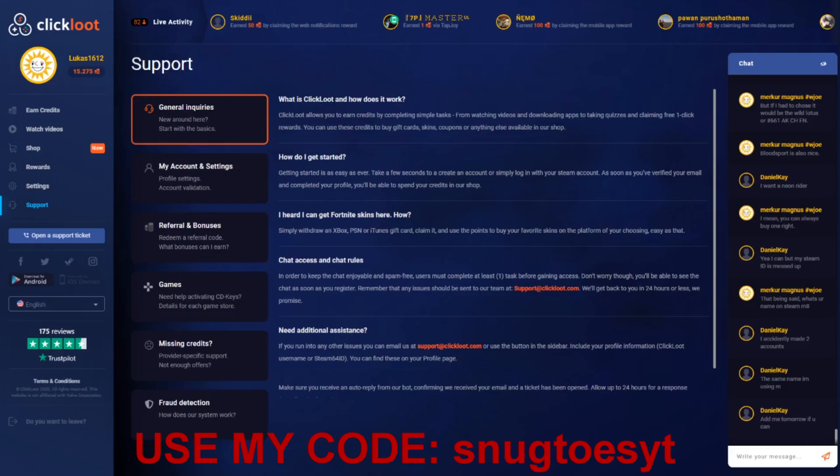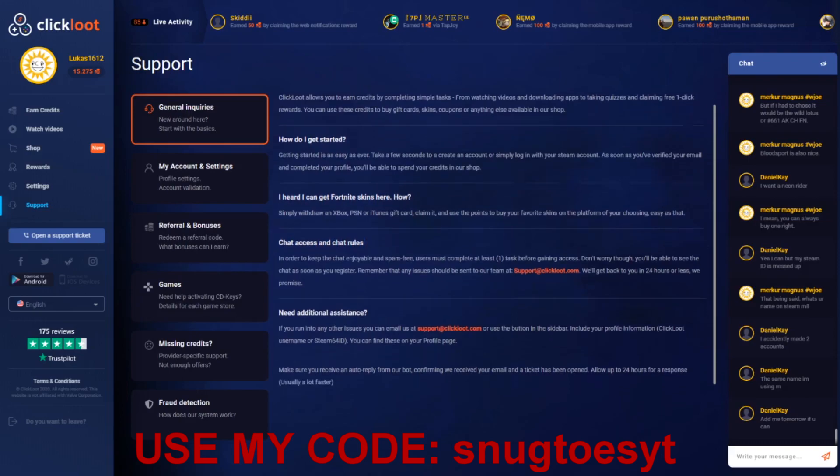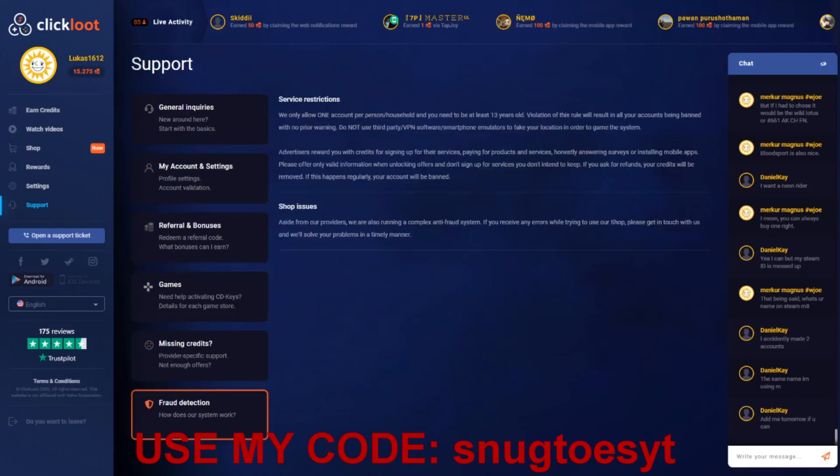You can get additional information and assistance through the support page and ticket system. What's really important is that if you accumulate a gray coin amount — I'd say around 5,000 — you will need to contact support at clickloot.com for verification. This is part of their anti-fraud system. I've sent the email about five times already and they reply within 24 hours or less, sometimes in five or six hours.